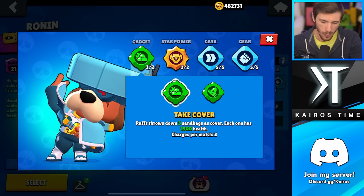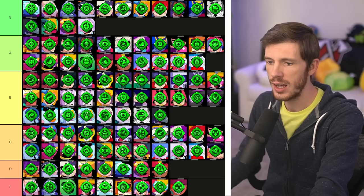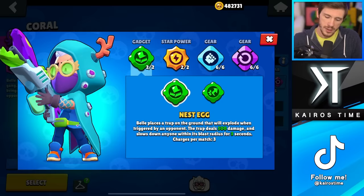Both of Ruffs' gadgets are both fine, they're okay. Take Cover is completely useless against some enemies but very good against others. Whereas Air Support can cover a huge area but it's very easy to dodge. I'm putting Air Support in the C tier and Take Cover in the B tier as the overall better choice.